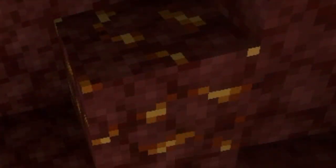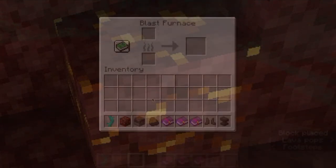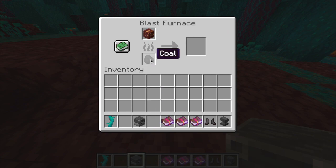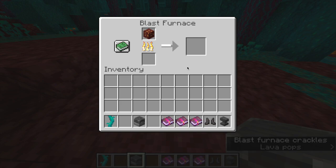As you may have been able to guess from the thumbnail, nether gold ore has been added to the game in this snapshot. This can be smelted in a furnace or a blast furnace to give a gold ingot, so this is essentially the nether variant of gold ore found in the overworld.